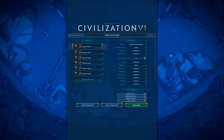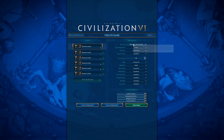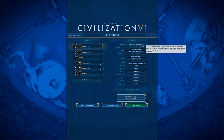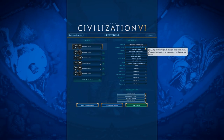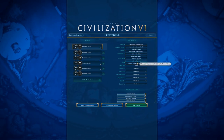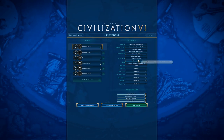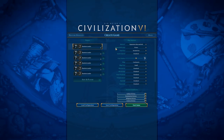I would almost always recommend going into Advanced Setup. Here we have the ruleset, which is kind of important. If you have Rise and Fall, it defaults to that ruleset, but if you want to play without Loyalty or Eras, you can set it back to Standard Rules. You also have all the scenarios here — some of them are pretty fun, so I'd recommend giving them a try.